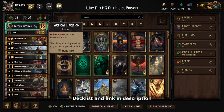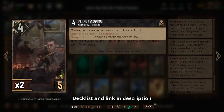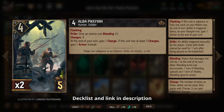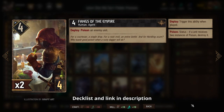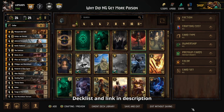Today we'll be playing a Nilfgaard tactical decision statuses deck that focuses on shutting down our opponents with lots of lock and poison, in some cases boosting our cards in the process. In round one we'll keep things simple by dropping a Thirsty Dame to get boosted from all of our statuses, then maybe play an Alba Pikeman next to her to get tons of statuses on our opponents. Combining lock to shut down their important units with poison to remove those units should put up a lot more points than our opponent.